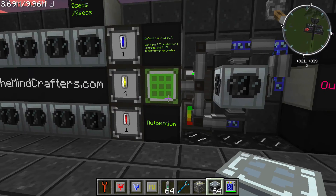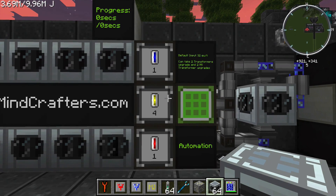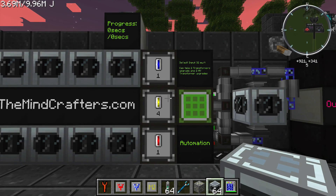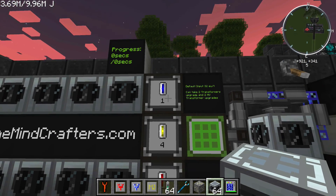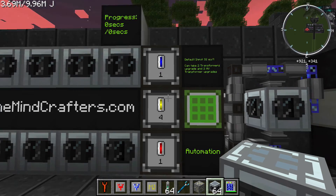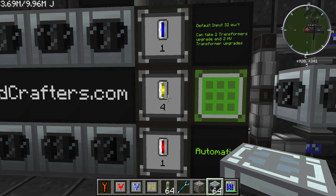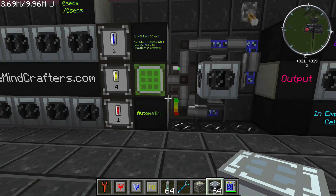So what is this machine used for? Well, this machine is probably most commonly known as the machine that gets you started towards your fusion reactor. It will take one hydrogen cell and turn it into one deuterium, and it's going to take four deuterium to turn into one tritium.